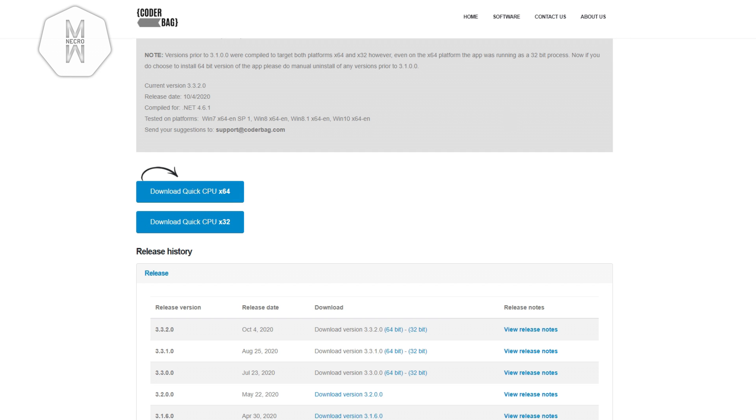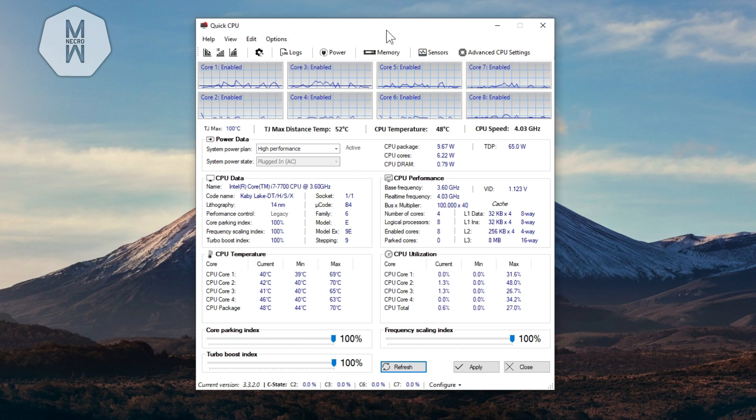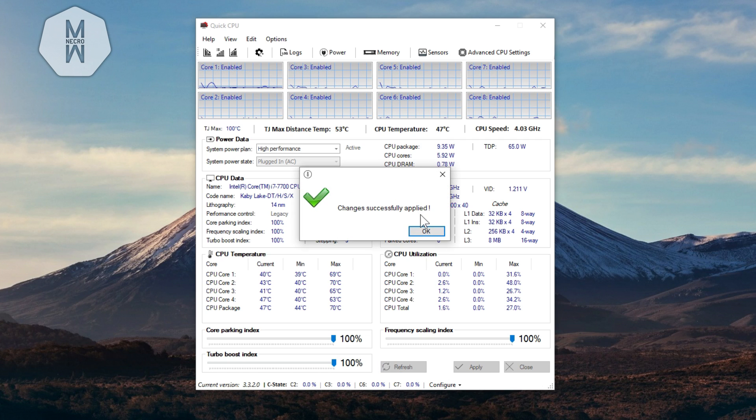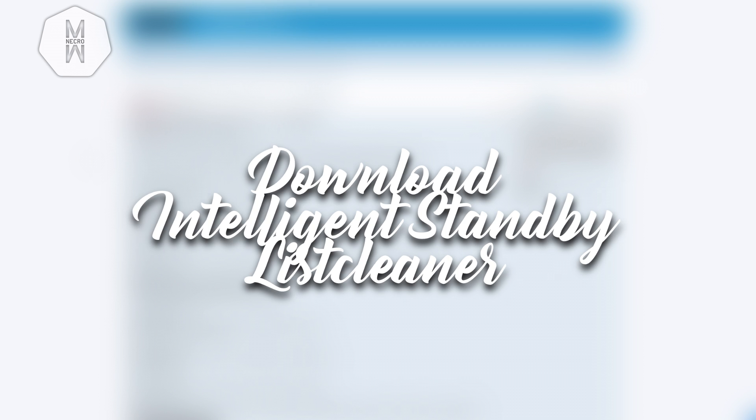It's a simple installation. After that, open the program and make sure the Core Parking Index, Turbo Boost Index, and Frequency Scaling are all set to 100%, because this is what gives you maximum performance. Then just click Apply — you'll see 'changes successfully applied'. You can close the program and check it from time to time to make sure core parking, frequency, and turbo boost are still at 100%. That's the second step.